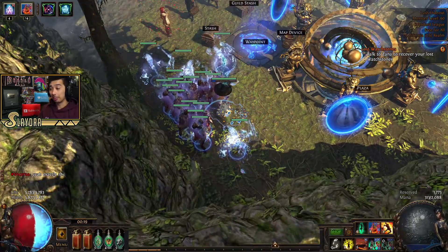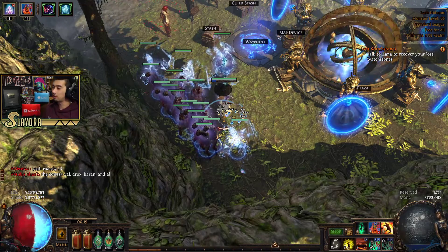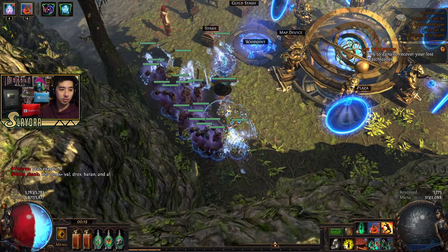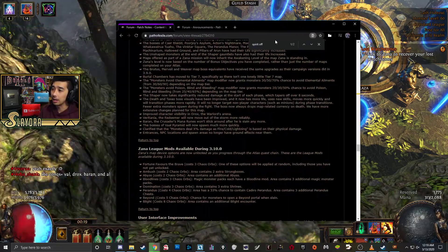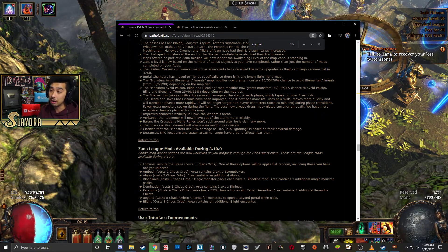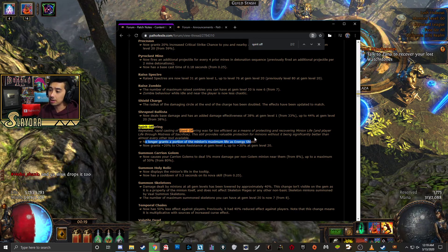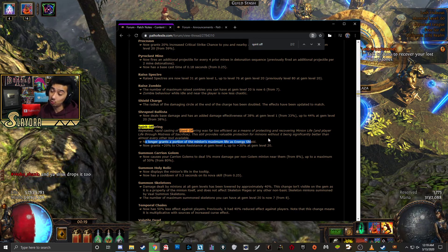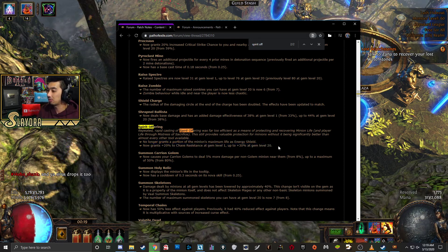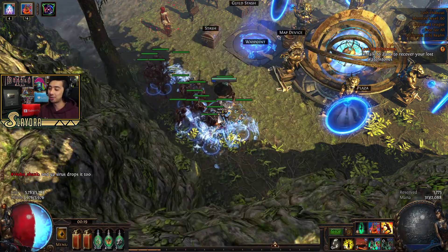A lot of things have actually been nerfed, so let me explain. Spirit Offering — which procs when I'm spinning to grant energy shield — is no longer going to work. It no longer grants a percentage of maximum life as energy shield, so we lose out on that, which is actually pretty big. We do get extra Chaos Resistance up to 30 Chaos Res, which is nice, but I pretty much have maxed out on Chaos Res anyway. As far as the build goes, we basically scale as much Strength as possible.